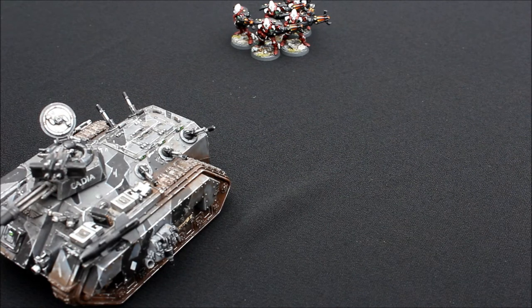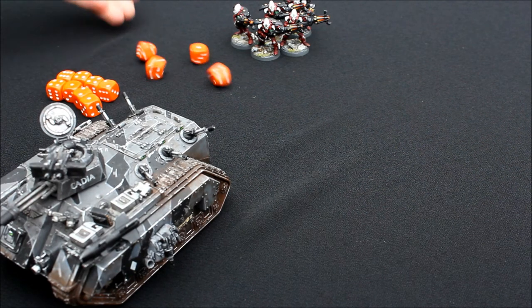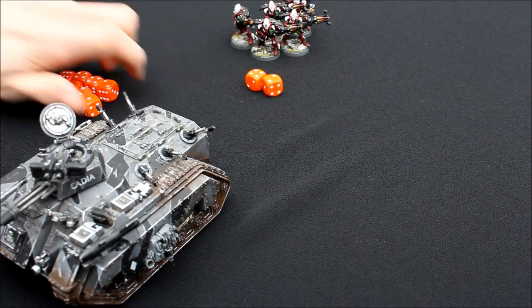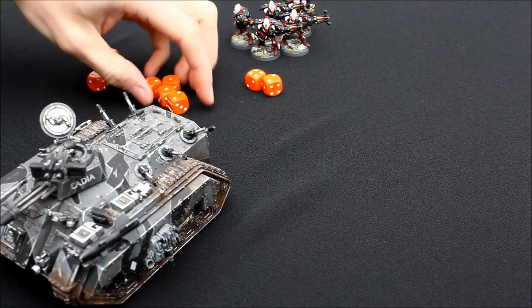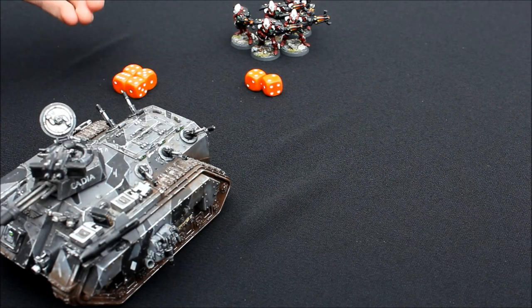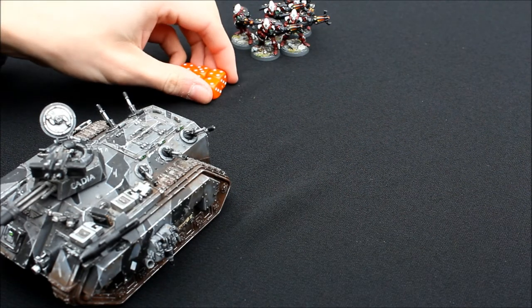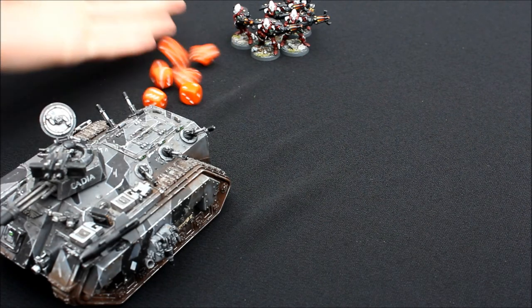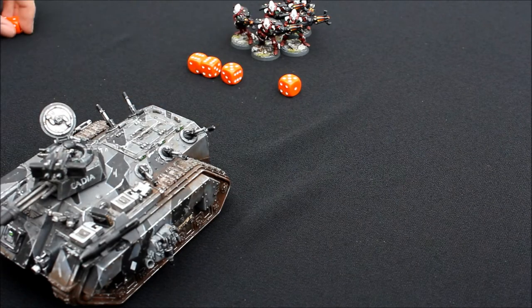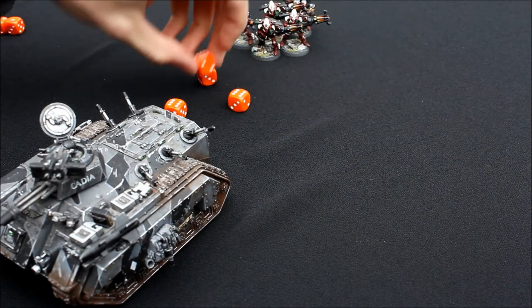Now your vehicle is exposed and you're within 12. You're going to get 2 shots each for the guys, so that's 8 shots. The Exarch's got 4 and he needs 2s to hit. There's a couple of ones — typical. But there's your 2 hits, and then 3s for these. So that's an awful result, not very good at all. But out of that poor round of shooting you've still got 6 hits at strength 6. Rear armor 10 — and you perform much better with the penetration rolls. That's actually 4 penetrations, so it's dead. And then all 6s — triple 6 — there you go, blown sky high.